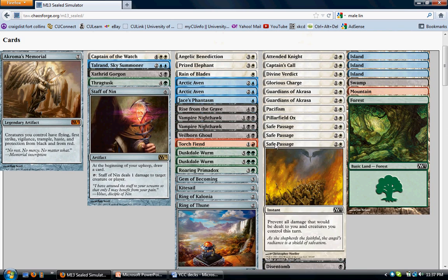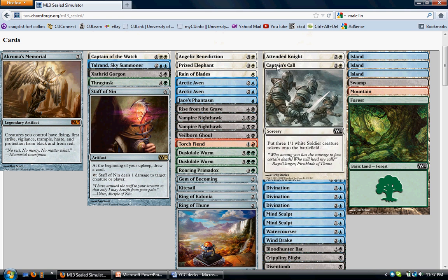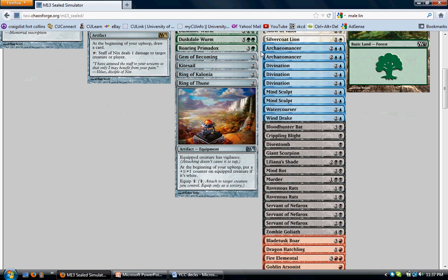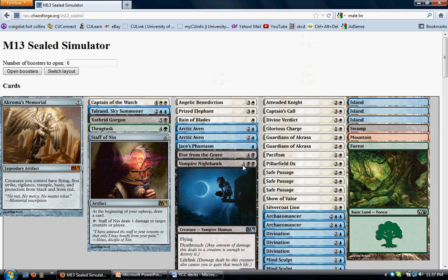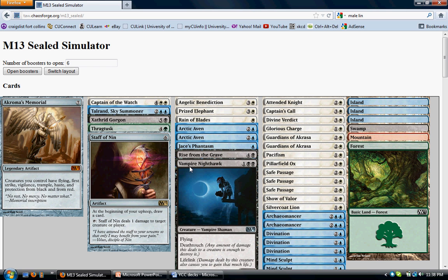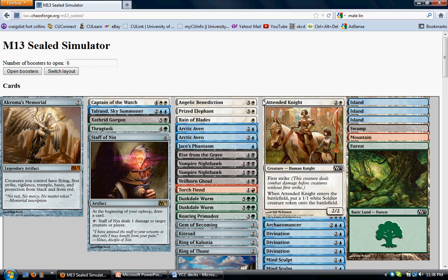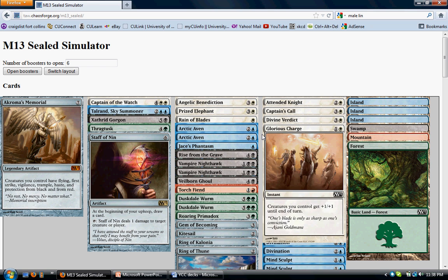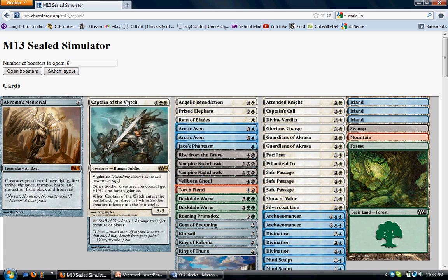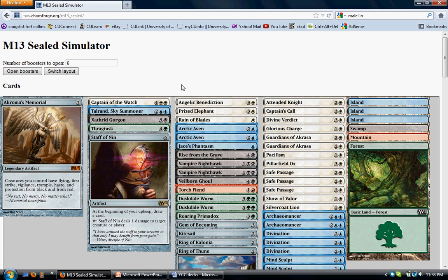Our white has the best removal spell, or the best combat trick. I think despite the fact that white-black is typically color-intensive, this one is a little heavy on the black with Murder, Shade, and Double Nighthawk. But I think black-white is the build you want to go here, because anything that goes well with Nighthawks — exalted — is in white. Attendant Knight's good, Captain's Call is fine, Divine Verdict and Pacifism are good things to have, Show of Valor is really powerful, and Captain of the Watch is just another bomby creature to deal with. So yeah, this pool was pretty good — not the nuttiest one I've opened, where I opened Double Jace, Double Chandra, Triple Mind Sculpt.